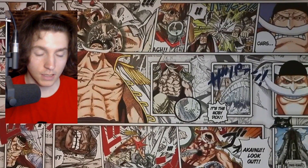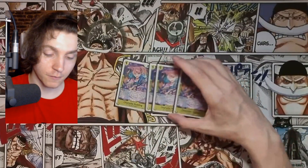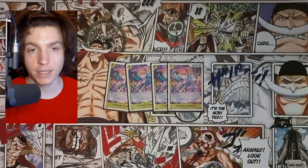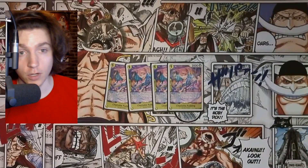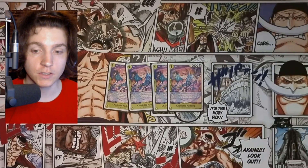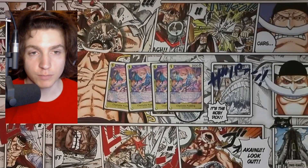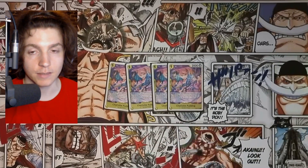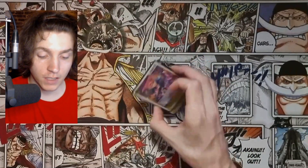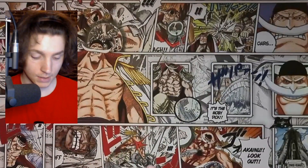Starting right off the bat, we of course play four times the best card in the deck — Charlotte Pudding. It's a searcher: on play, look at the top four cards, either add a Sanji or a Big Mom pirate type card, then place the rest at the bottom. Good card — you can always put it to life if you need search power next turn, take the hit, get it back to hand, search, and find all your combo pieces. If not, it's a 1k counter.